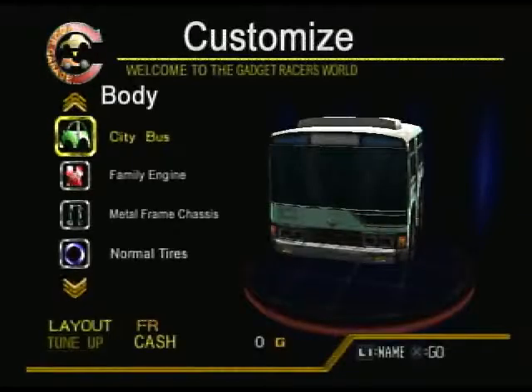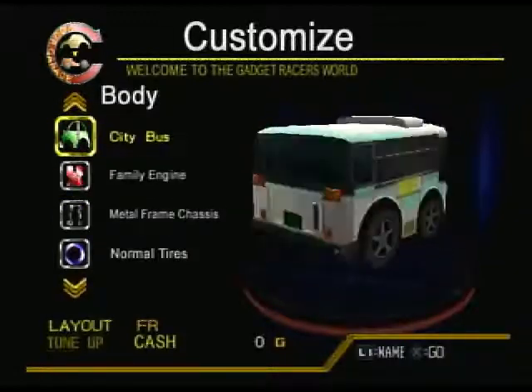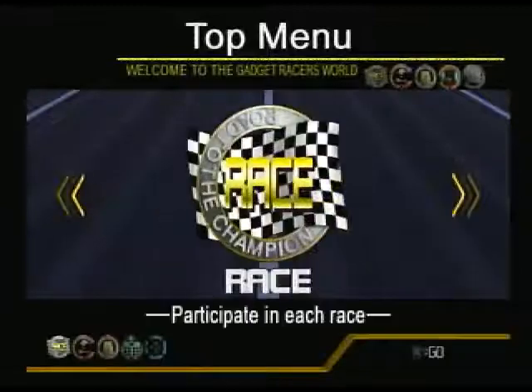Let's go into customization. There's that quick menu up above — you press R1 and you can switch to the other menus. Let's go to the engine and switch to that one. That's all we can do for now, so let's race.